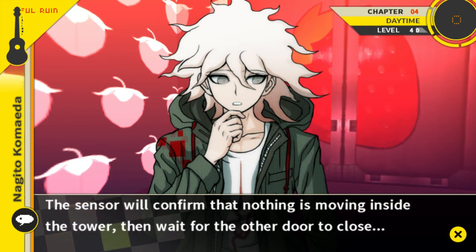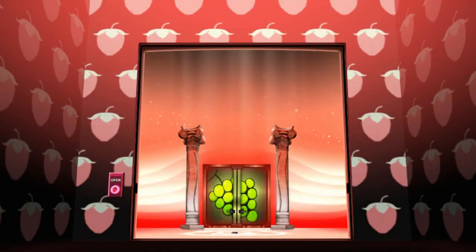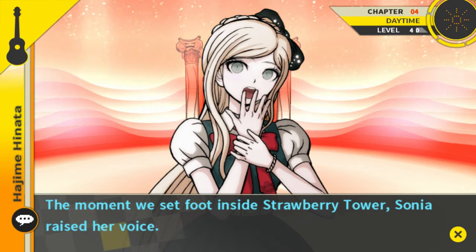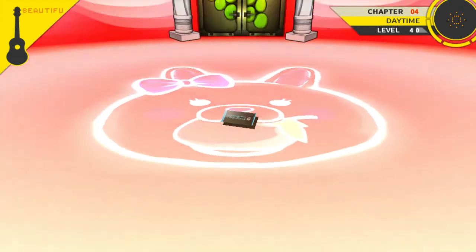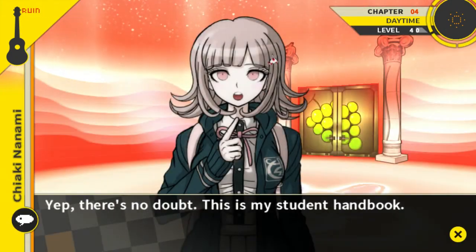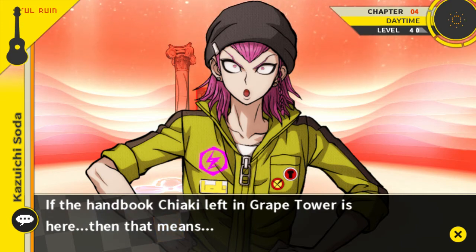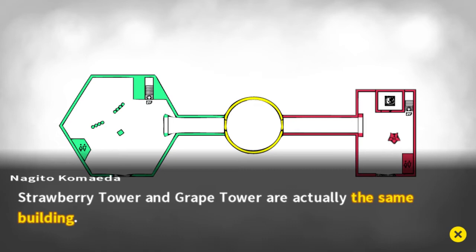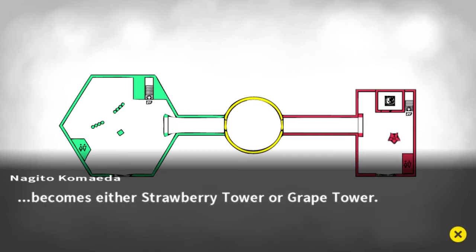The sensor will confirm that nothing is moving inside the tower, then wait for the other door to close. At that moment I heard a loud sound from the other side of the door. Oh look over there — the moment we set foot inside Strawberry Tower, Sonia raised her voice. When I looked where she was pointing — it's there, the handbook! There's no doubt, this is my student handbook. If the handbook Chiaki left in Grape Tower is here, then that means... it seems that we've confirmed it. Strawberry Tower and Grape Tower are actually the same building — depending on whether you enter from Strawberry Hall or Grape Hall, the tower becomes either Strawberry Tower or Grape Tower.